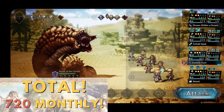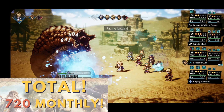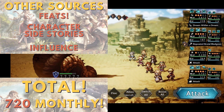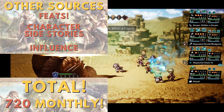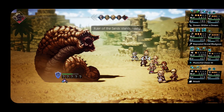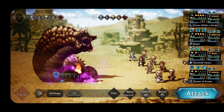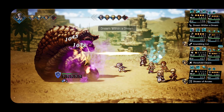Now we're transitioning forward. We get roughly 720 guaranteed rubies every month from dailies, mail, and the 8th-of-the-month bonuses. There are also other sources like feats, character side stories, traveler stories, influence, maintenance compensation, and even the dice rolls during tavern talks — those don't add up to a lot but every bit helps. Going forward, instead of the dual standard traveler step-ups at 150 gems (later 200), new character banners now start around 200, then 250, then back to normal cost.